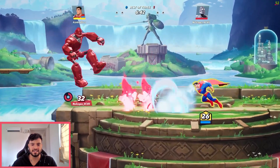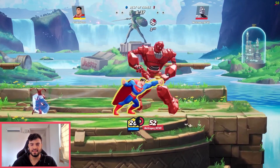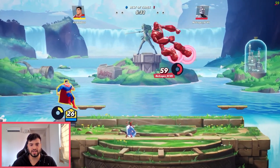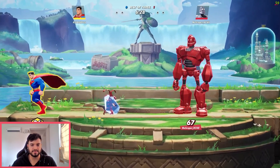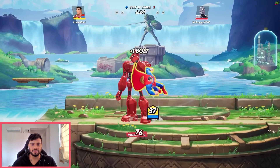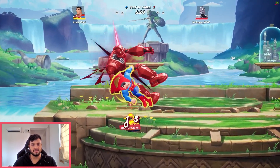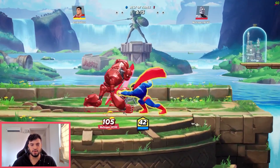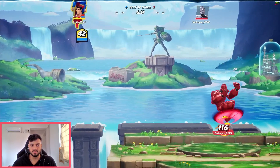Every time the Iron Giant stomps, he creates a little field of fire — I think that's a character ability. He's got so much super armor on this guy. He's even higher level than I am, so this is going to be interesting.